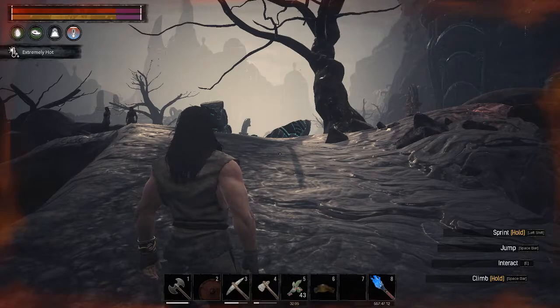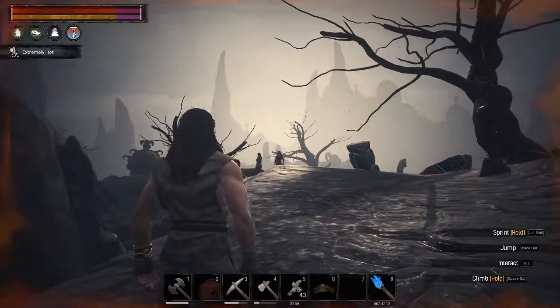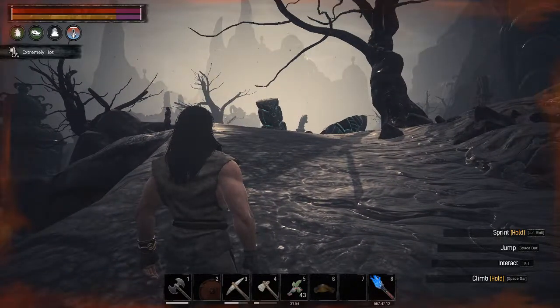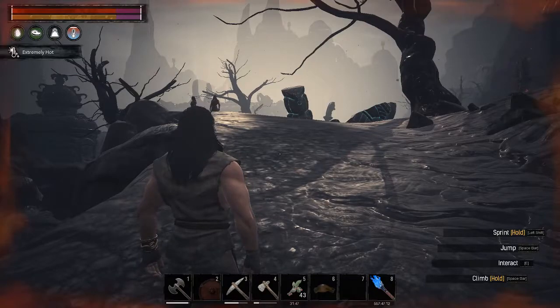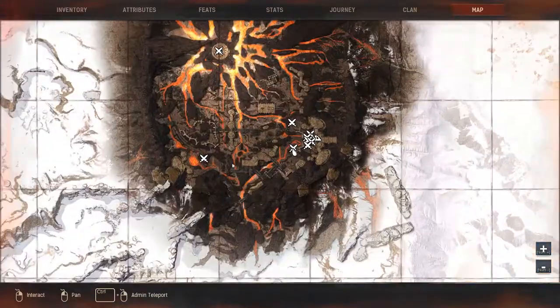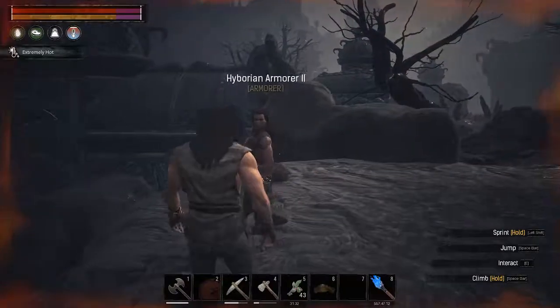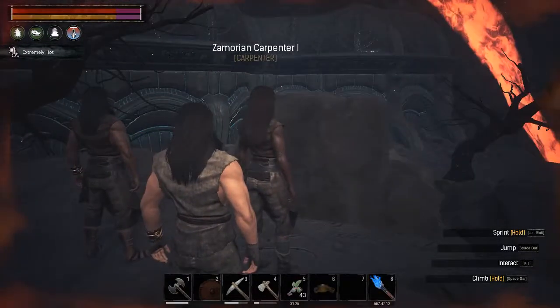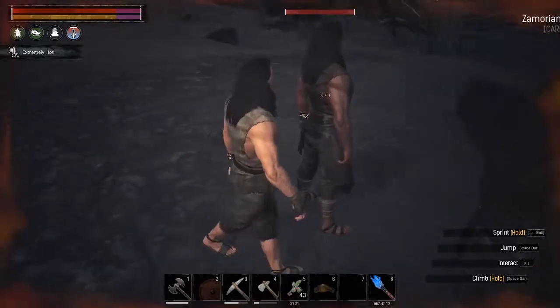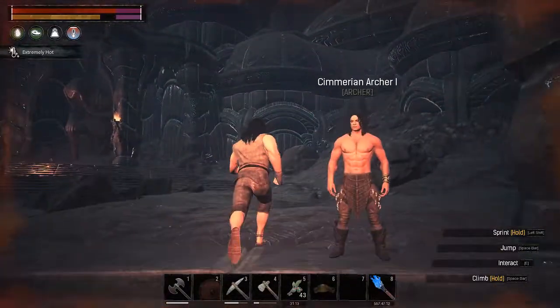Hello everyone and welcome to this video. I'm going to show you now the location for Siesa Blacktongue, the one that makes the reptilian armor. We're here at the volcano where her spawns are, and we start right here with the first one — she always spawns here, and the other is always a carpenter.